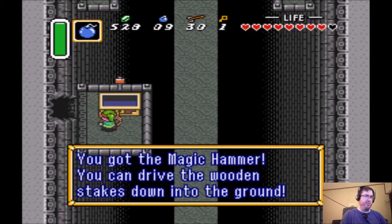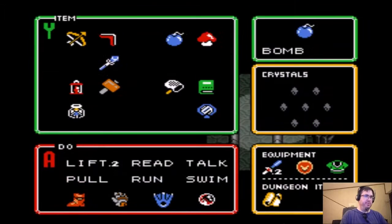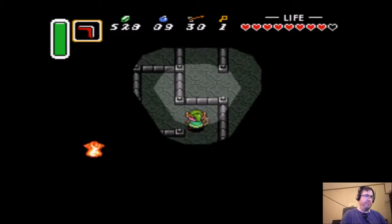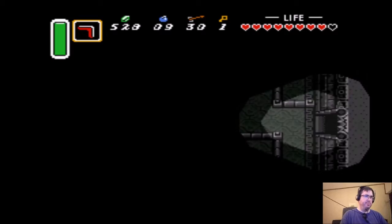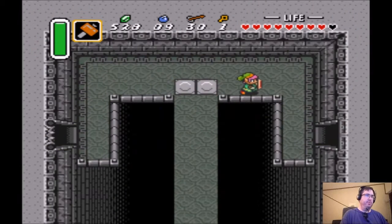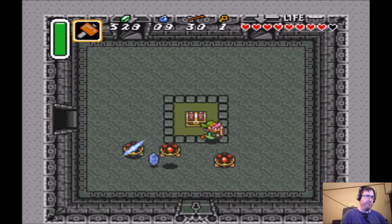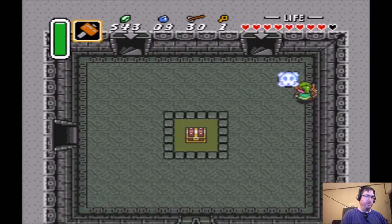Here's the big treasure chest and it's the hammer — the Magic Hammer. You can drive wooden stakes down into the ground and use it to pound on other things too, like enemies. With the hammer we can now attack those turtles I mentioned earlier, as the sword is not effective against them unless you use the hammer on them first. You can also use the hammer to smash skulls in the Dark World or pots in the Light World.